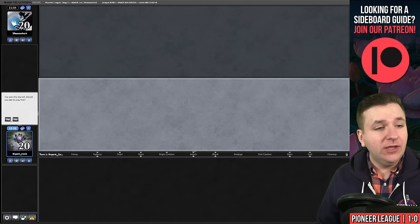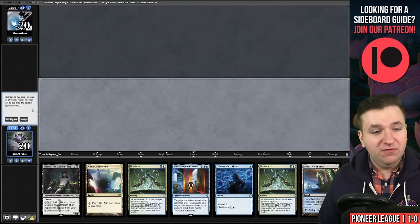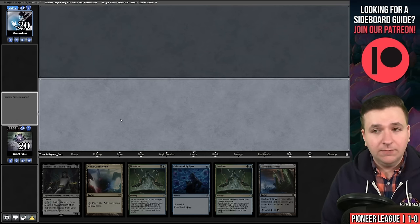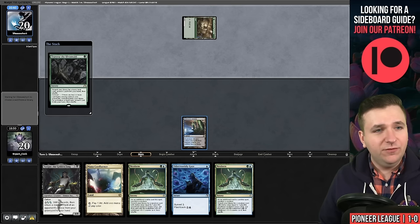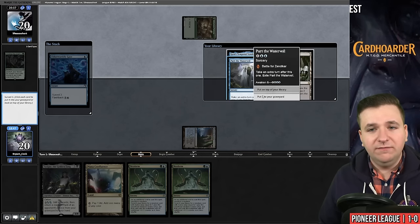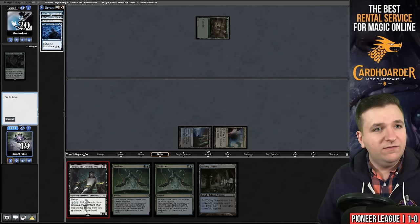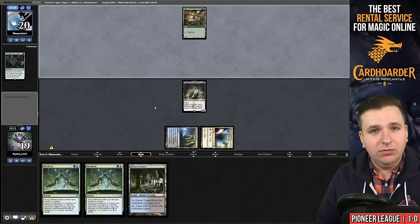Game number three on the play. We'll mulligan. This is pretty good — keep, bottom the time walk. We don't have a Leyline, but double Neoform is quite good. Turn one Dark Slick Shores pass. We play a green source and Traverse the Ulvenwald — they grab a Plains. I'm going to Otherworldly Gaze and mill all of these, so now I can play a turn two Tasigur. And even if our opponent plays a Thoughtseize, we still have the ability to combo. They searched out a basic Plains on their first turn and play a black source.